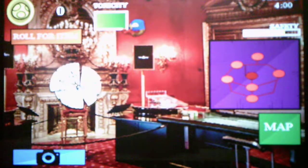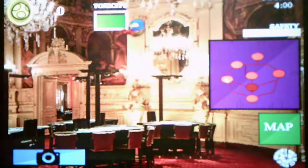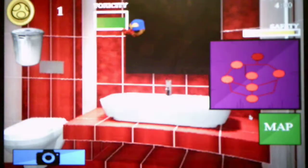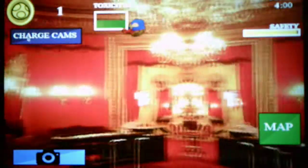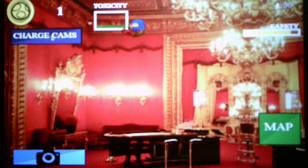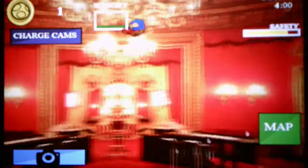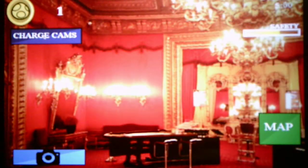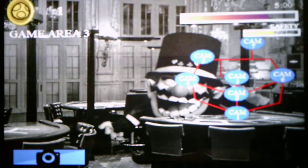I gotta put the Geno Mask on because Wario is nearby. There he is — I see him. We threw out the clock, so I can get around Wario while wearing the mask. I'll charge up the camera. Wario's in the second lounge looking for me. He moved to the third game area so I can't go there — I'll charge the camera while waiting.